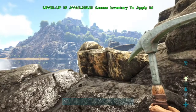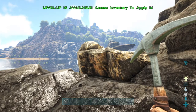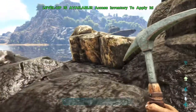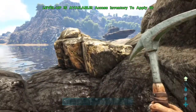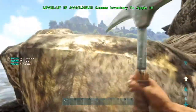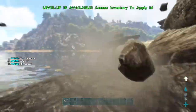Alright, so I'm going to show you how to make steel ingots in ARK Primitive Plus. It's fairly simple — you're just going to need to find a metal node. You're going to run up to it and hit it. Now you're going to get iron and carbon. That's the two things you need.